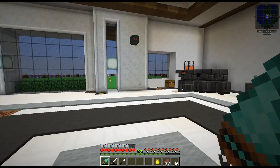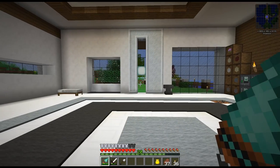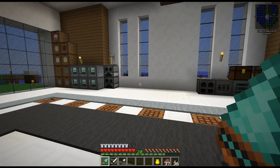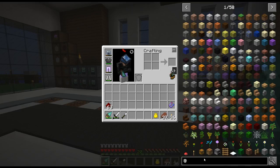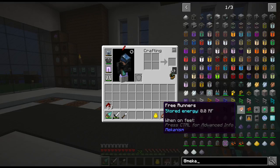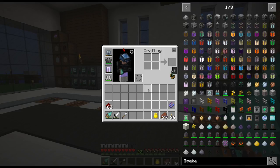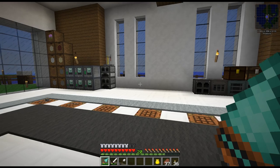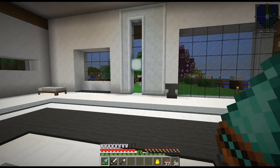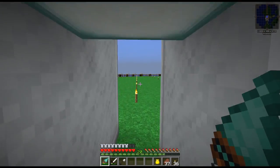The only thing I really care about right now from Mekanism is the free runners — I really like them because you don't take any fall damage and you have uphill step assist. But I'm going to wait on that. Anyway, I want to get started with Psi, because Psi is very hard to cover without doing actual tutorial episodes — it's not easy to explain because there is no set way of doing things.